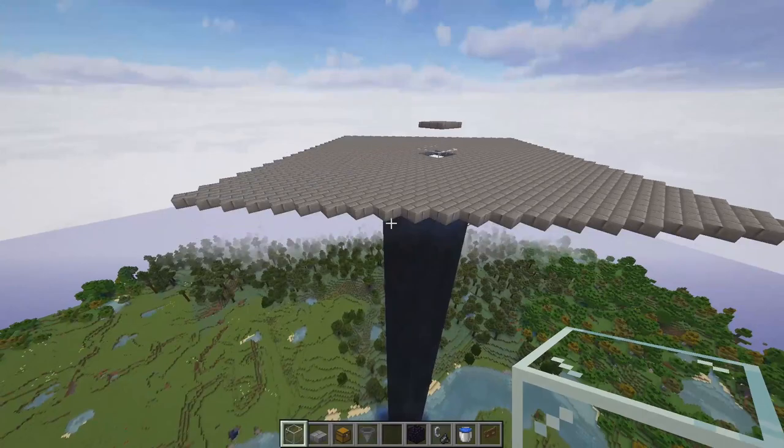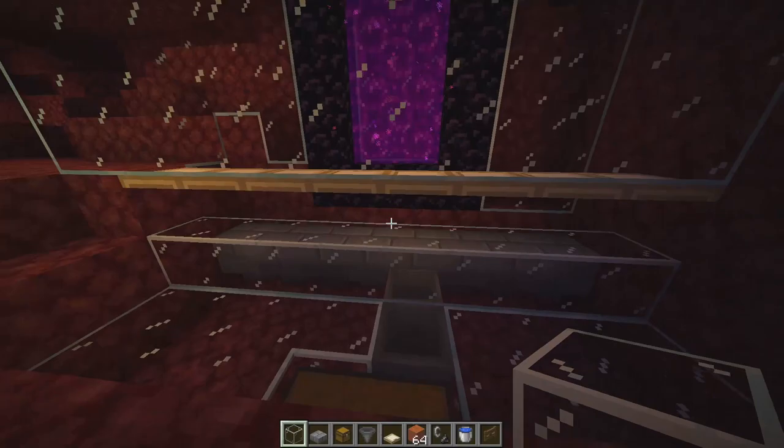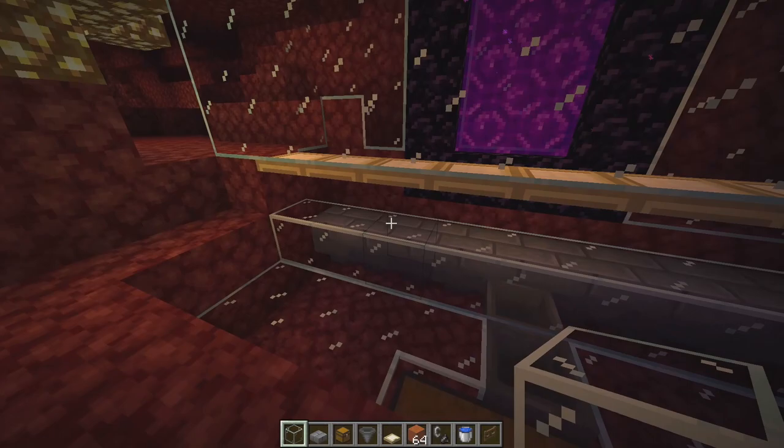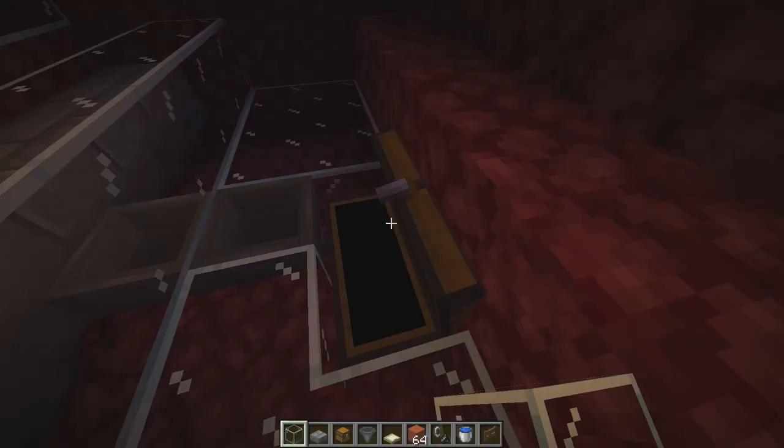The only thing left is to make the killing chamber in the nether, so let's go ahead and do that. The killing chamber is completely up to you — here's an example of one you can do: just a line of hoppers with some slabs on it, and then trapdoors up here so that no baby mobs or baby drowns can come through. As soon as you kill them, all the drops will get funneled through here into this chest.